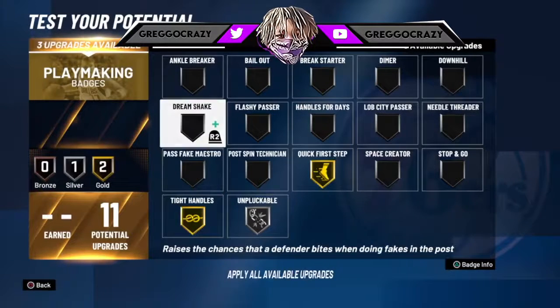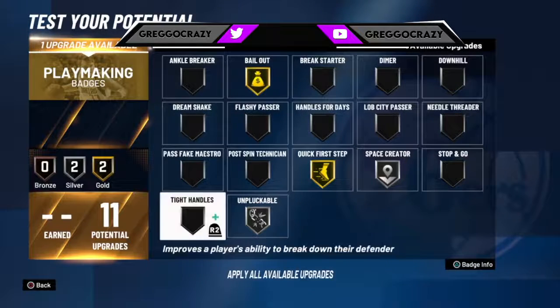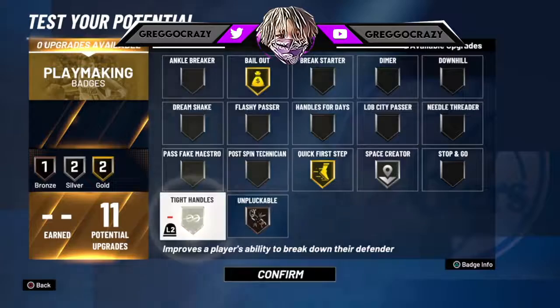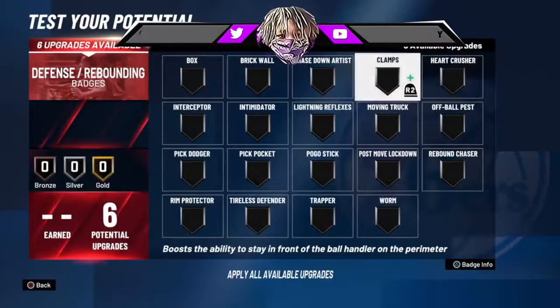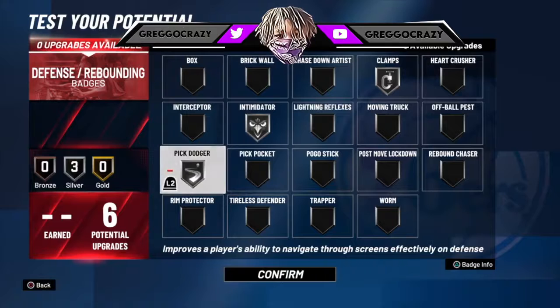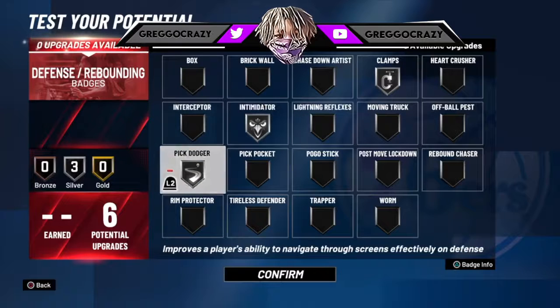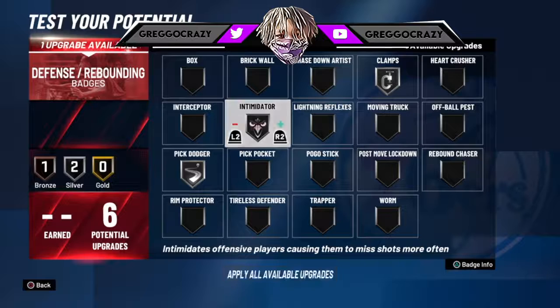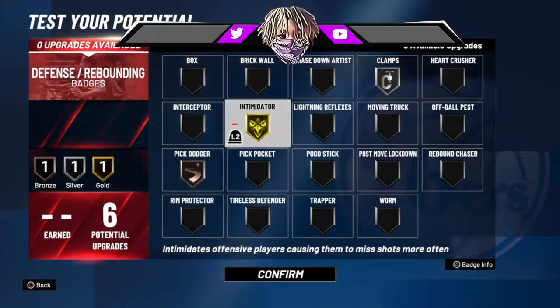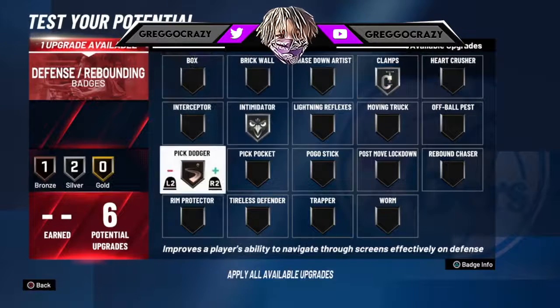I'm going to change that space creator and put on that bail out. I'm going to trust 2K. Then for the defense — put it on silver clamps, silver intimidator, bronze pick dodger, or silver pick dodger. Because in 2K21 you're going to get hit by screens if you play tools with this build. I recommend running it like this — this will be the best way because everything will be even. Or if you want to tone that down, put that on gold, tone that down, put this on bronze, put that on gold.